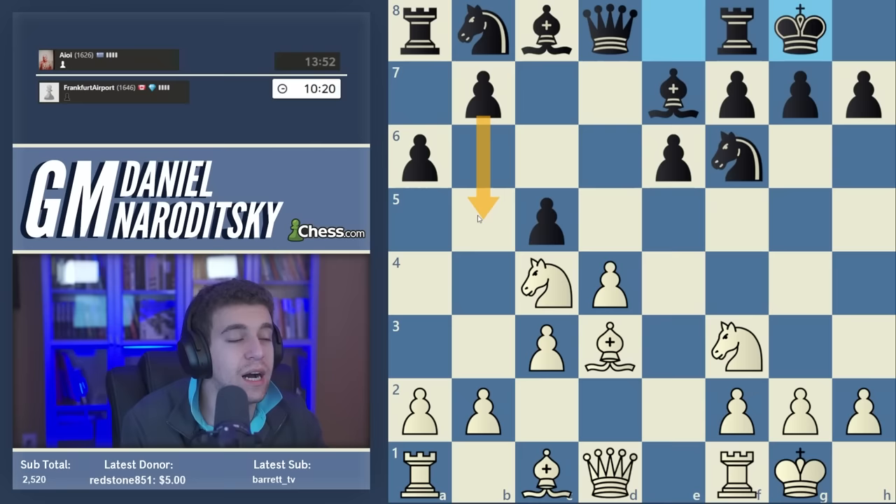We have a couple of options: knight f2 is that old idea, but I don't think we need to open the d-file immediately. It would make sense to double rooks on the d-file and then move the knight away from d3. Let's go rook d2. I'm anticipating rook c to d8, then we'll play rook c to d1, and at that point the tension will reach an apex. We'll then want to move the knight away from d3 and get all four rooks off the board without blundering a pawn.